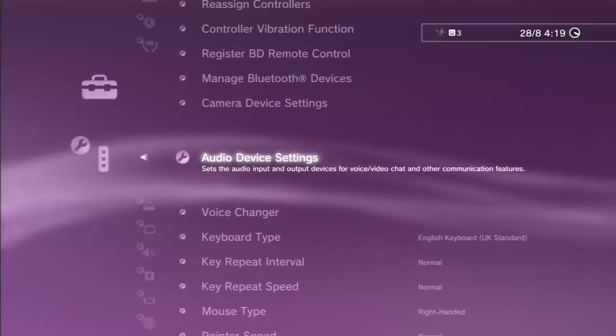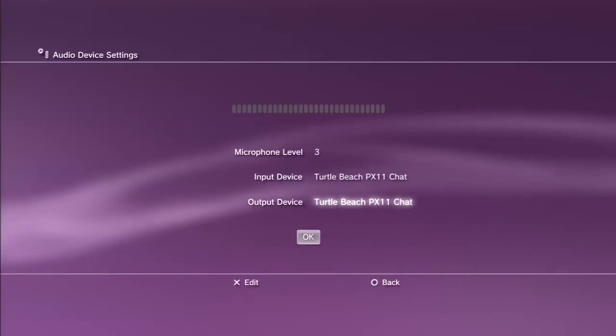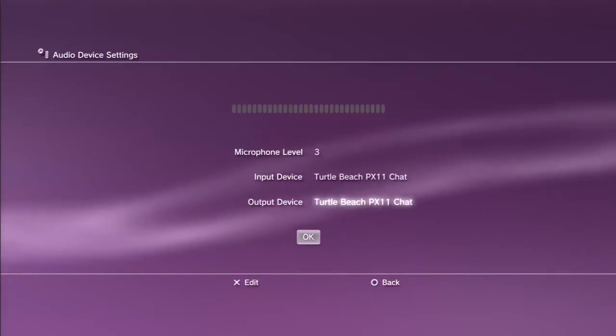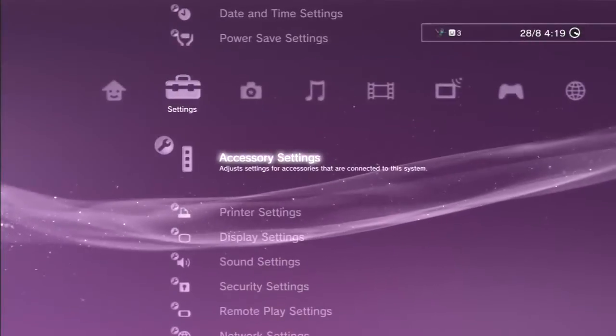What you need to do is go to Settings, then Accessory Settings, then Audio Device Settings. Just make sure your mic's turned on first — mine's turned on obviously. Then once you do that, back out and start the game up.